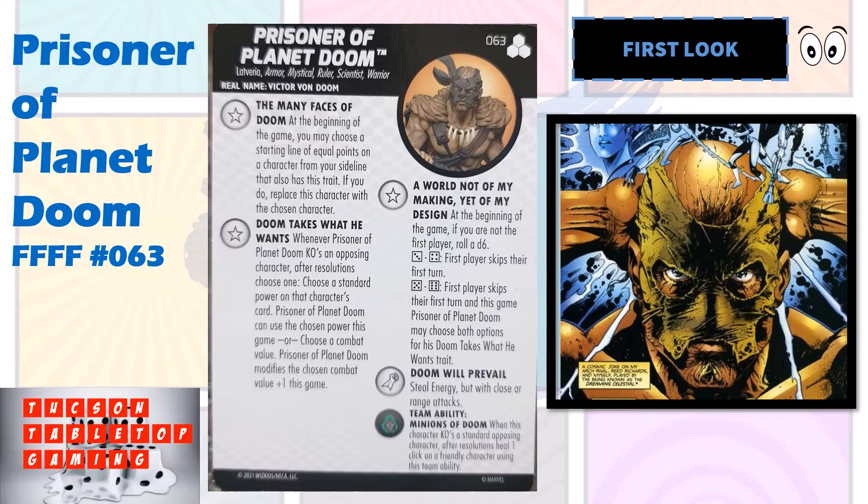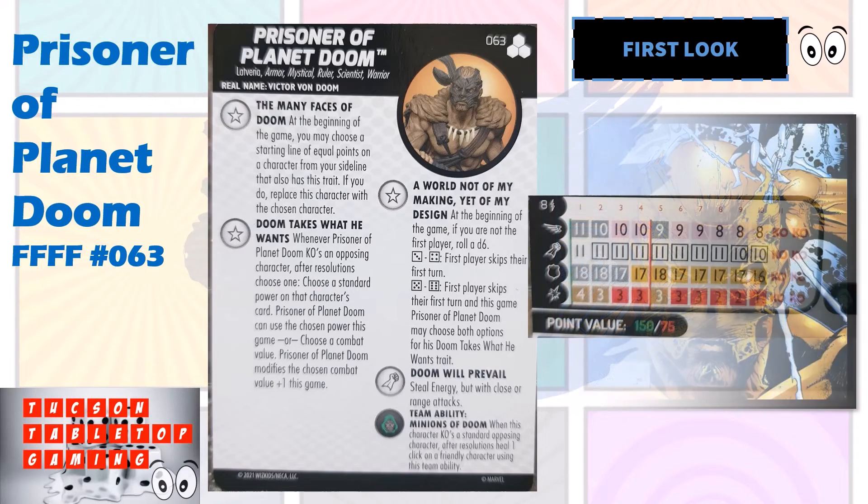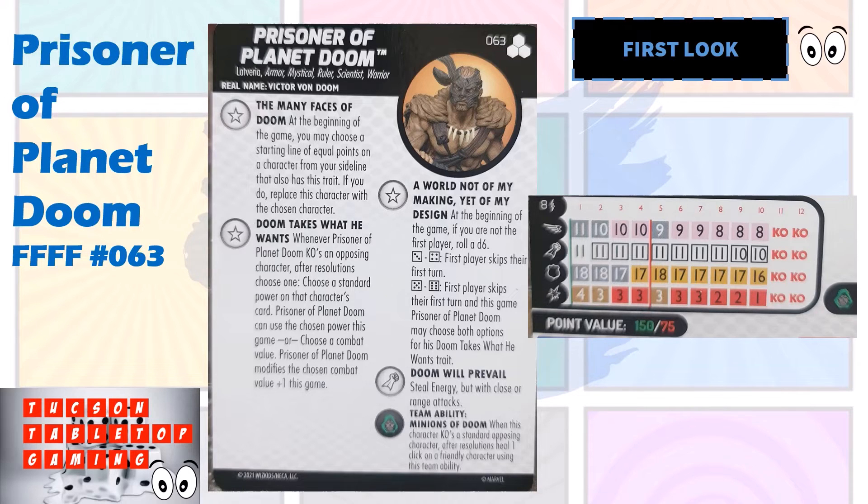He has a special attack power which is Steel Energy but with close or range attacks. He also has the Minions of Doom team ability, which is: when this character KOs a standard opposing character, after resolutions he'll heal one click on a friendly character using this team ability — and that can include himself. So this figure is going to be one of your main attackers. As he KOs he'll be picking up things from the Doom Takes What He Wants trait and he'll be able to heal with the Minions of Doom team ability.